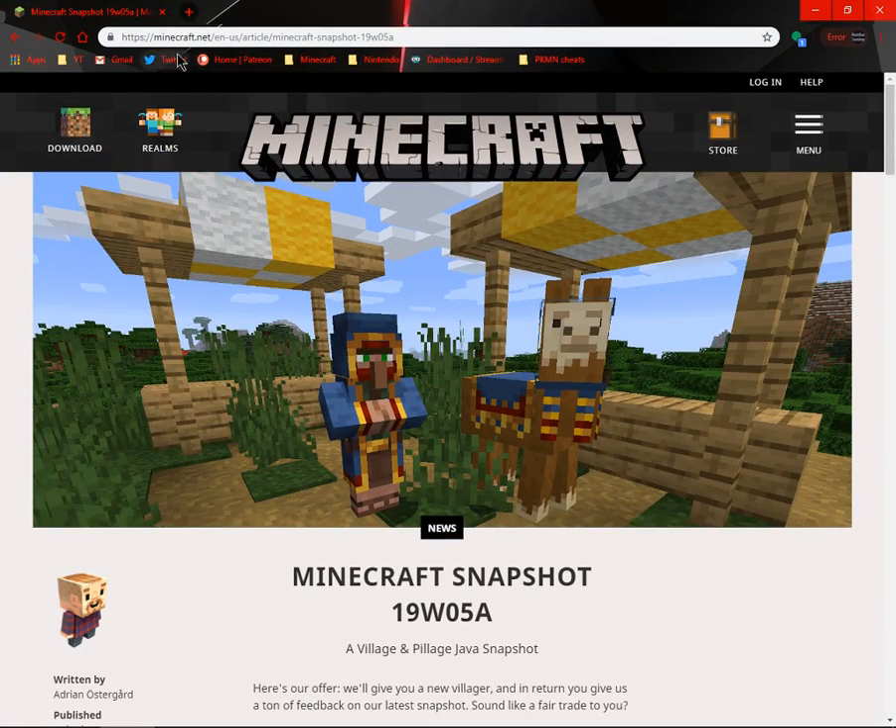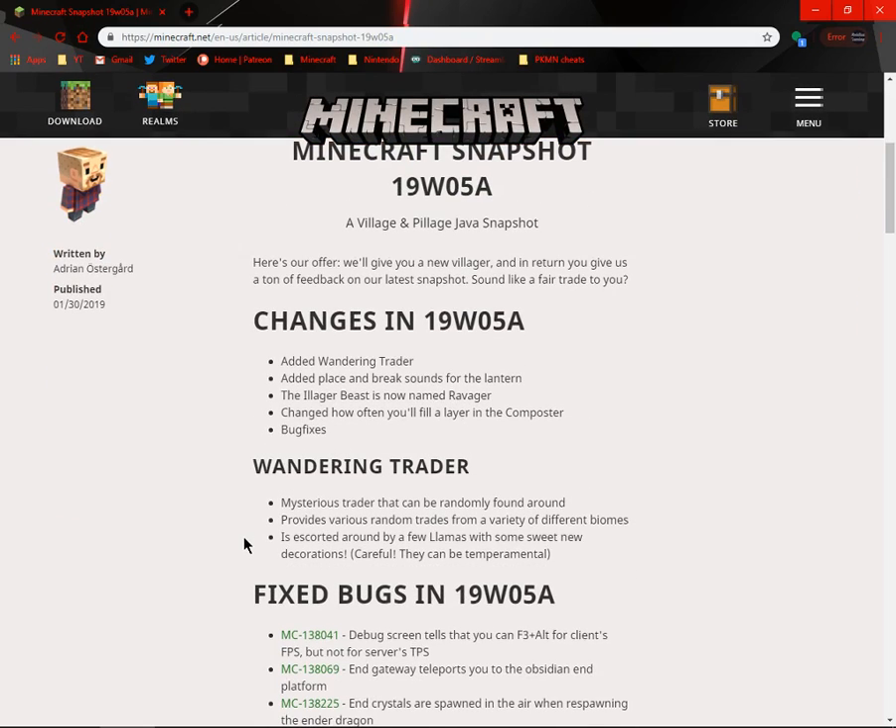This is on the official Minecraft website and it says they added the Wandering Trader, and added place and break sounds for the lantern. We'll take a look at that right now.